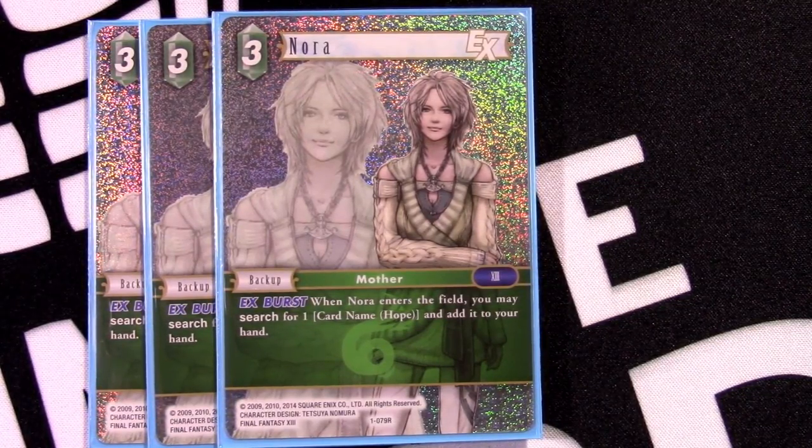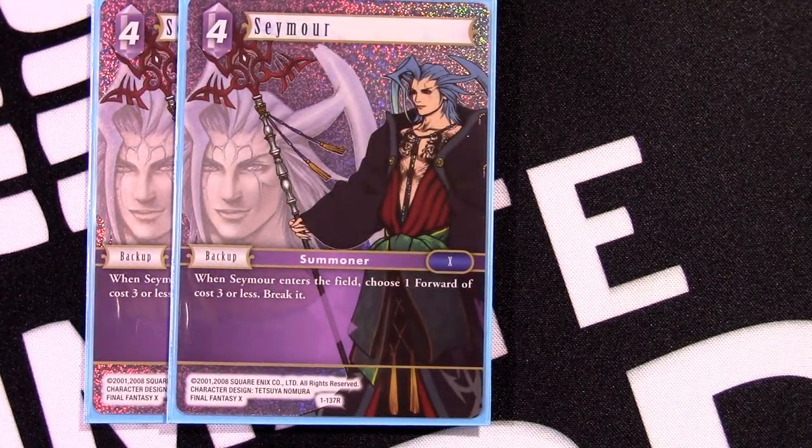Another card I wanted to keep is Nora — it searches for Hope, and sometimes that might be the only thing it does. But really this is a one-drop backup that thins the deck. If you already have your first Hope, the extra ones don't do much, so it's nice to get them out of the deck and pay back the cost of this backup. This deck is very much focused on speeding up your play and getting more value from your resources. A card I haven't talked about enough is Cmore: as a backup, choose one four-cost or less forward and break it. Your opponent sticks a blocker to stop your attacks for a couple turns, and you just break it, keeping your guys swinging through for damage — absolutely wonderful.